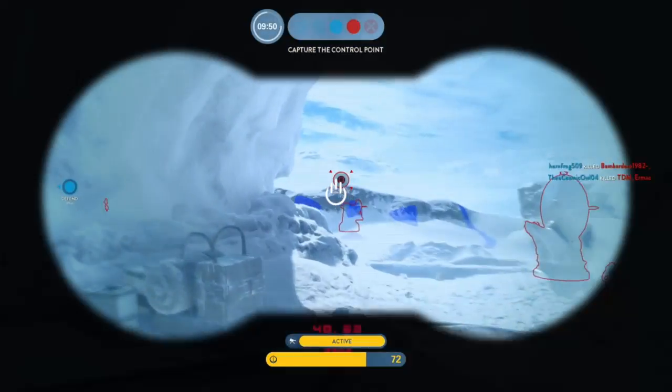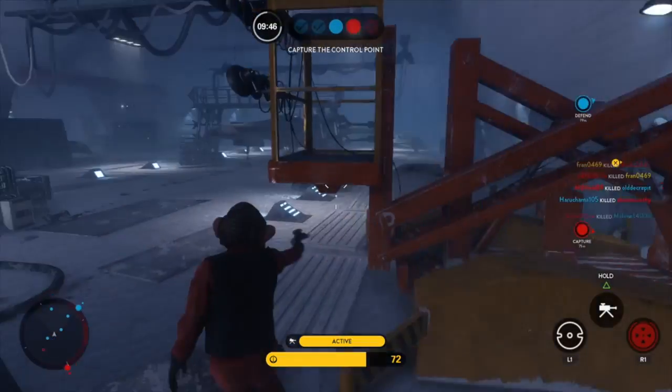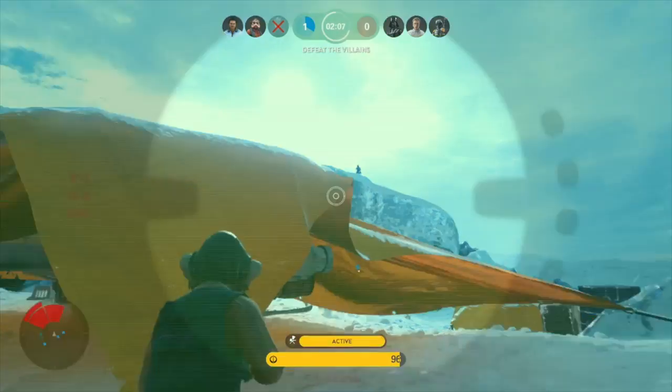His last ability on the right depends on whether you're in a 40 player mode or heroes vs villains. In a 40 player mode this will be an orbital strike that's just slightly slower than the pickup. In heroes vs villains it becomes proximity mines, which you can lay 3 up on the field at a time.